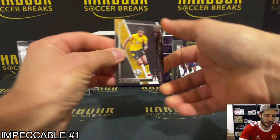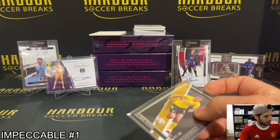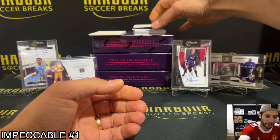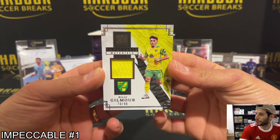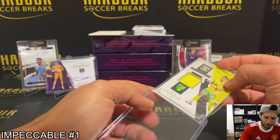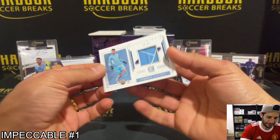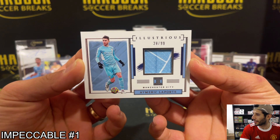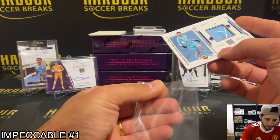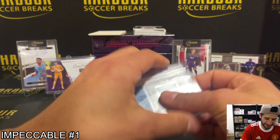Next box we start off with Gajana for the Wolves, 53 of 55. Nice hit. Up next we have a Billy G impeccable materials, 70 of 99 — I believe that was my pick. Up next, wow, another Laporte with a sick looking patch — illustrious materials, 28 of 99. Nice, quality cards here.